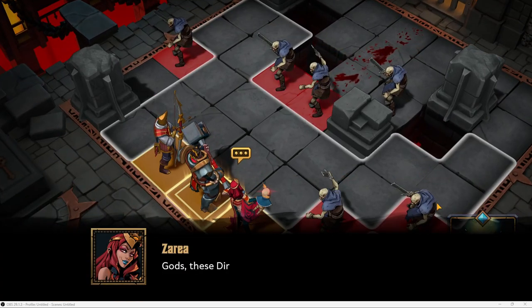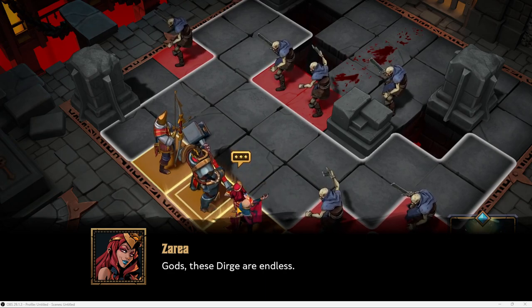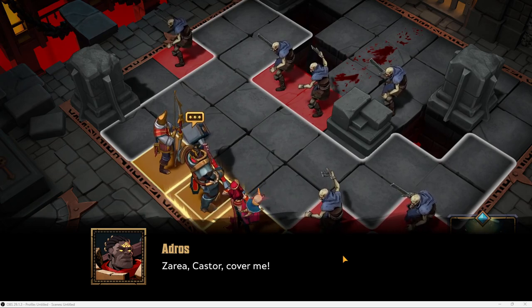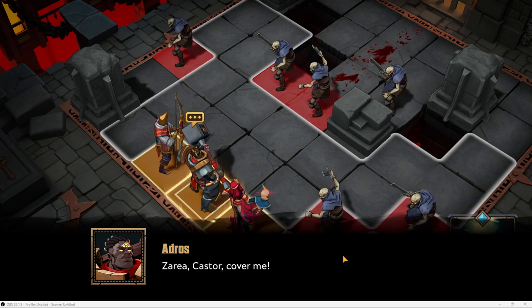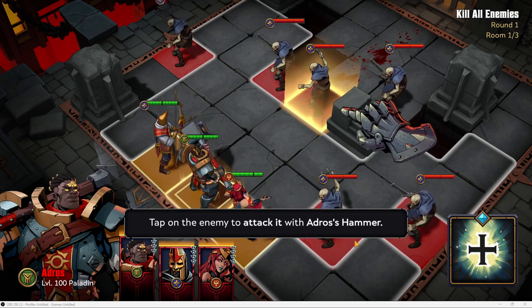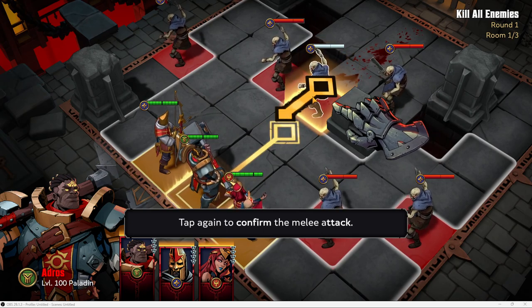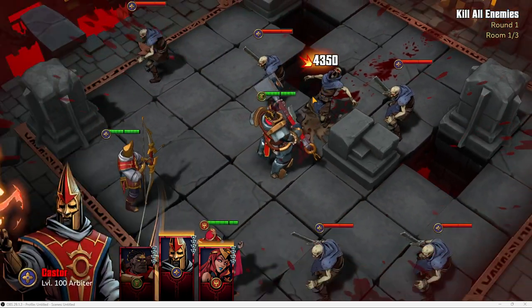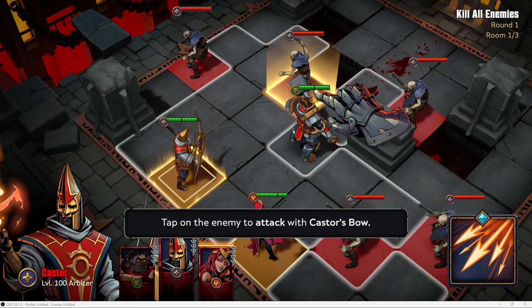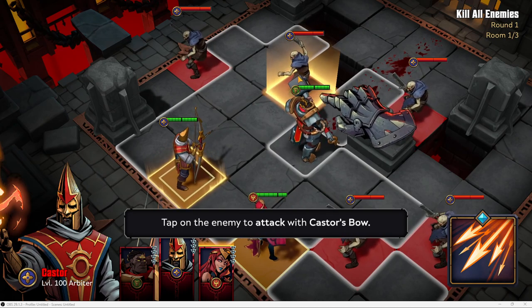We're right in the action right now. I have no idea what I'm doing — looks like she's the one, but there's a square around it. 'Cover me!' Okay, 'tap an enemy to attack with Adros's hammer' — we're just going to go right at it and attack. Click once and then click twice to confirm the attack.